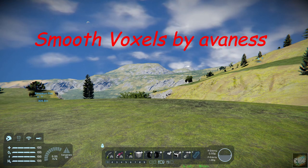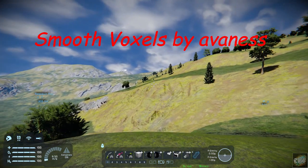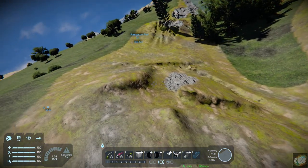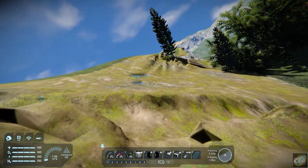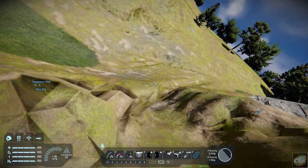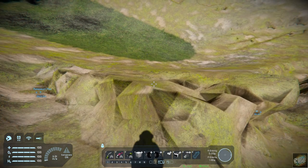I'll kind of show you what I'm talking about here. Let's kind of fly over here, and you'll kind of see how it just all of a sudden starts getting these jagged, these like little ditches and little valleys that literally create a problem. The voxels just don't smooth out like you'd like to see them.